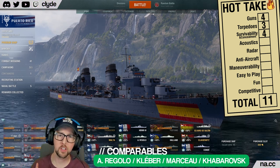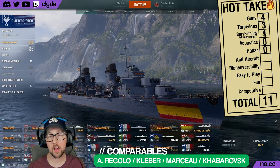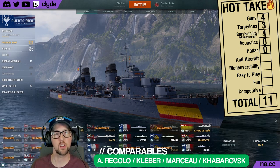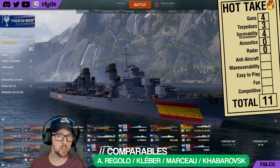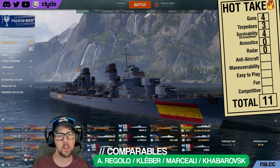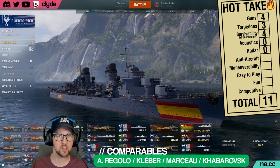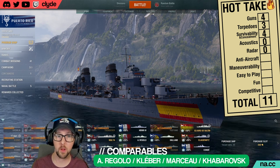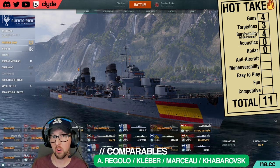Bazán has neither acoustics nor radar, so she earns 0 points in each of those categories. Ships that have radar and acoustics are just better than other ships — so they get points here, and ships that don't have them don't. Typically those sensor ships tend to pay for those advantages in other ways. Ships with acoustics and radar are better than ships that don't have them, so they should be rewarded for it.